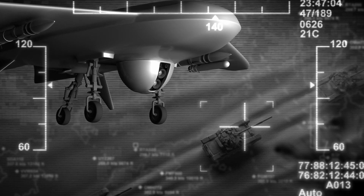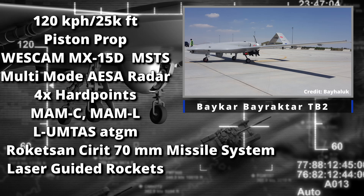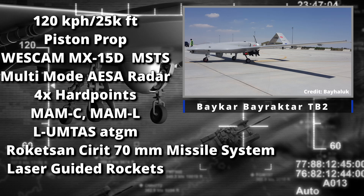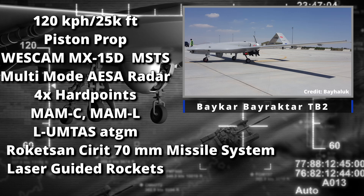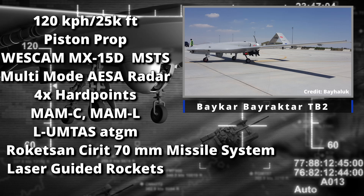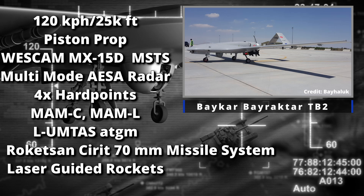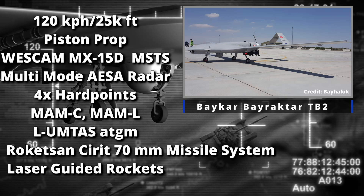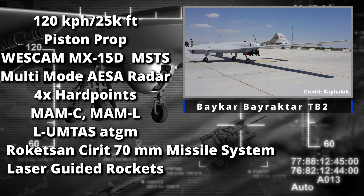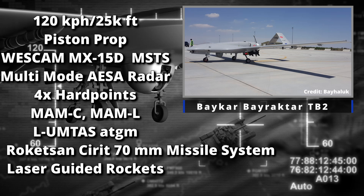Next up is the Turkish Bayraktar TB-2 — hopefully Gaijin gets this into the game. It's a pretty famous drone if you've been watching the news. Speed is 120 kilometers per hour, very slow, with a 25,000-foot service ceiling. Powered by a Rotax 912. It has a very good sensor package including radar and multi-spectral targeting. Four hardpoints with some pretty unique weapons: the MAM-C and MAM-L laser-guided smart bombs, the L-UMTAS long-range anti-tank missile, 70mm rockets, and laser-guided rockets — a really good weapon suite.